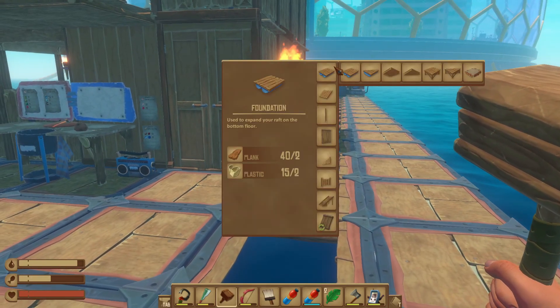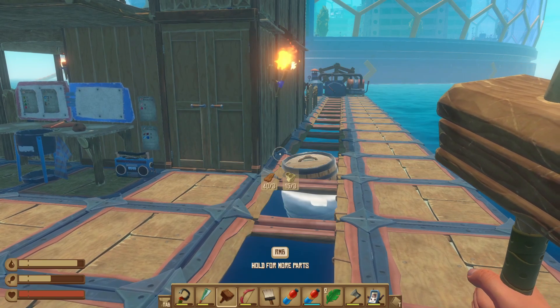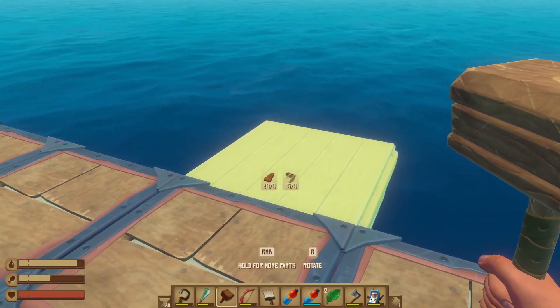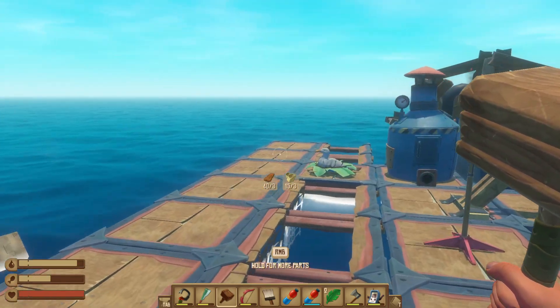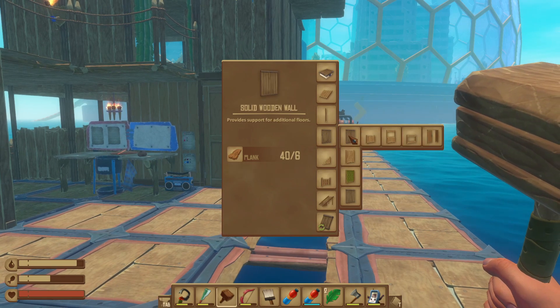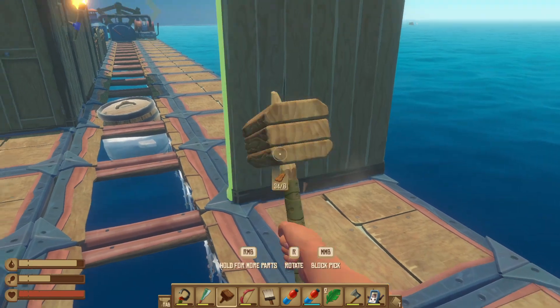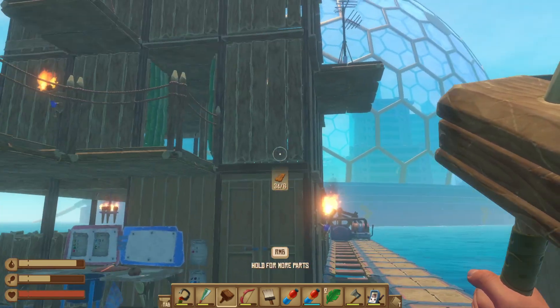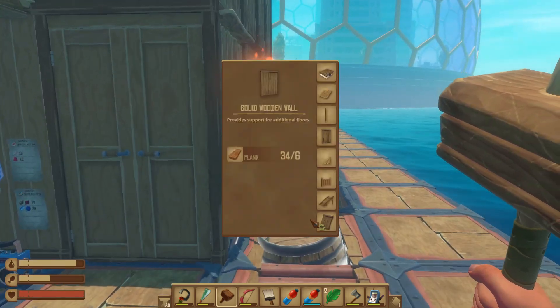So you pull out your hammer and you'll notice that we have all these new textures now, like we got a new foundation right there. And I'm not going to build it there because then Carl the freaking shark — I think his name is actually Bruce but I've been calling him Carl — he's going to come and wreck it.